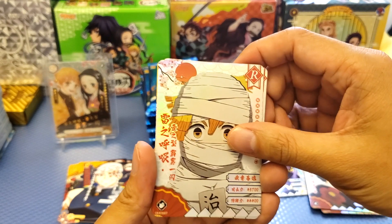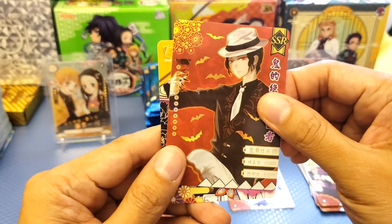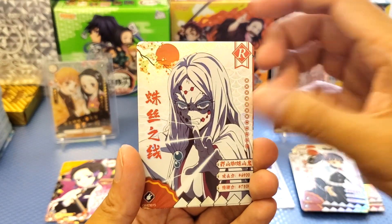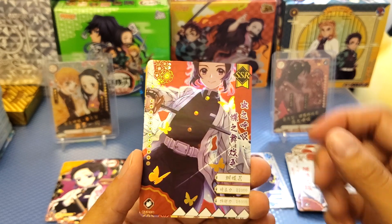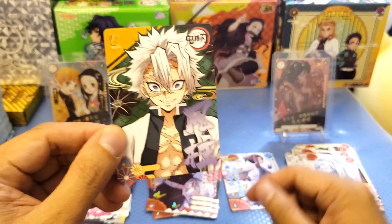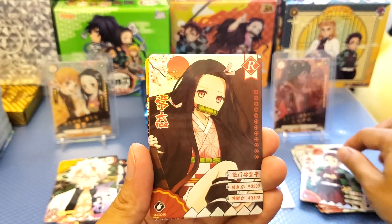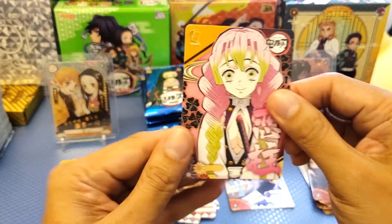We got R cards, a Zenitsu, Genryo, and Muzon. Got Shinobu again. I'm so excited to see what we can pull. Rare card — we got the Insect Hashira, a spider, and another SSR. Really nice — we got a foil and the flower. We got the Insect Hashira and the Wind Hashira. We still haven't seen his exact power in the series, so hopefully stay tuned to Demon Slayer. We got our hero here — Rengoku saving Tanjiro from Akaza. And we got the Love Hashira.